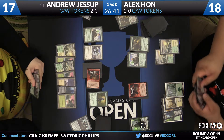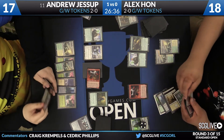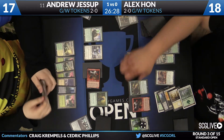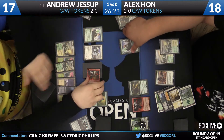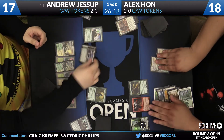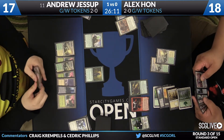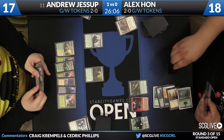Now for Alex Han, you can see his hand — that main deck Tragic Arrogance. Well, we're in game two, but nonetheless it's very good right here. Andrew Jessup's going to lose a lot of stuff. We talked about this in the last match — the Green-White Tokens mirror with Matt Biamonte against Peter Ingram — Tragic Arrogance would have been horrible for Biamonte. Here, Tragic Arrogance is actually quite good for Alex Han. Jessup is left with an Oath of Nissa and a Sylvan Advocate. Alex Han is left with an Evolutionary Leap, a Nissa Sage Animist, and Avacyn the Purifier. So a world of difference.